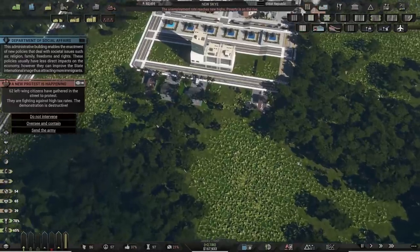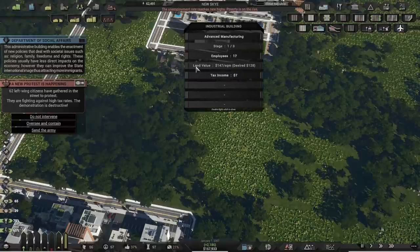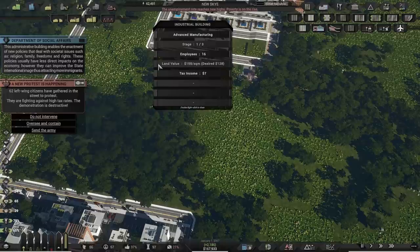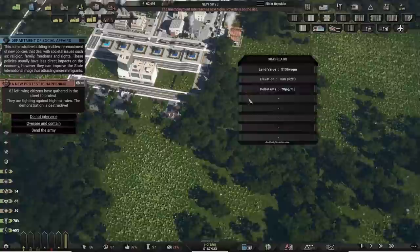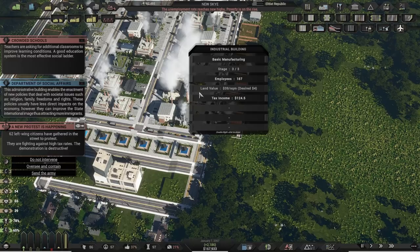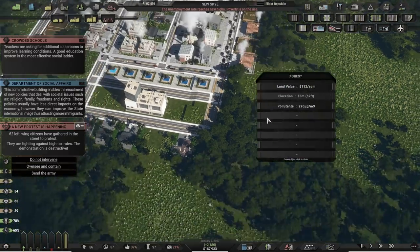If you actually look here, I did get some advanced manufacturing. You'll see there's the land value and then there's the desired land value — that's the minimum land value you have to reach to get advanced manufacturing. The land values over here are very, very low, and it's because of the basic manufacturing and the pollution.